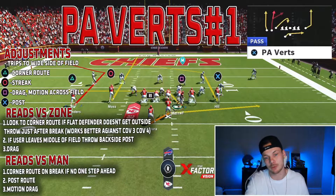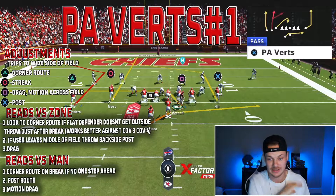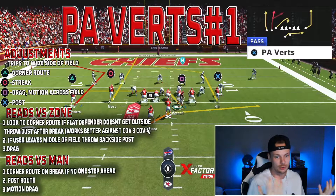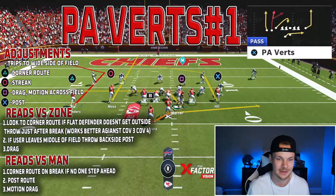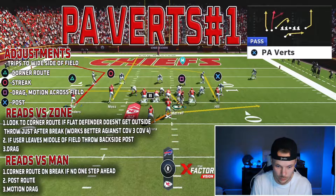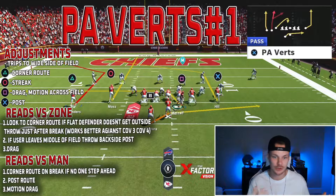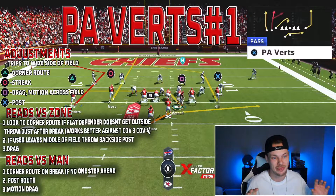PA Vert setup number one. I do a screen like this for basically every play I put out — you can come back on this screen whenever you want, pause the video, go in practice mode, or bring it up in a game. I'll show you all the adjustments and our reads versus man and zone. This play we're going to read the same versus man and zone. With this play specifically, we will need Hot Route Master ability. I go over it in my first video in the series and I use it a lot for this scheme.